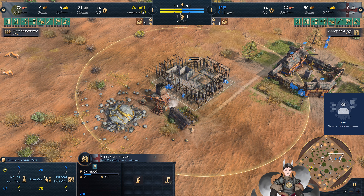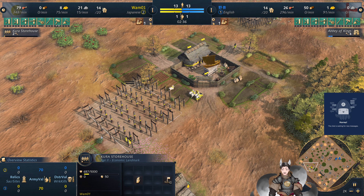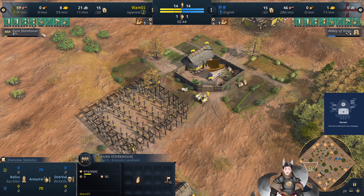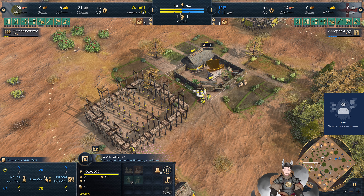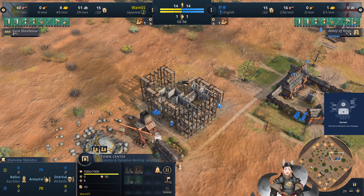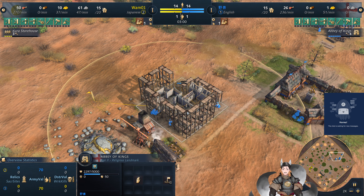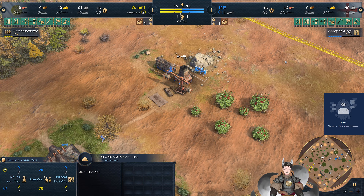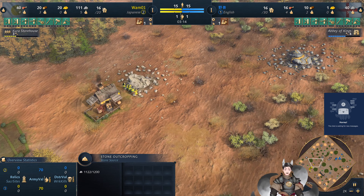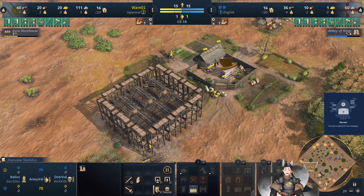We've now got the Abbey of Kings being built in the field versus the Kira Storehouse. The Kira Storehouse will of course give him some decent farms — he doesn't have to travel and has a bit of a good baseline economy going. The English player is eyeing for stone and an expansion. Both players are eyeing for an expansion with a decent amount of villagers on stone as well.